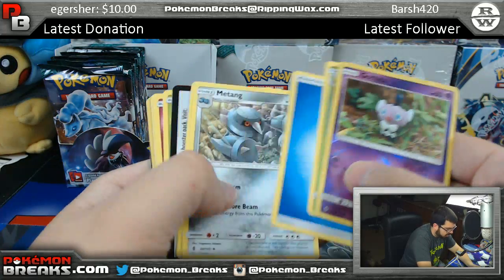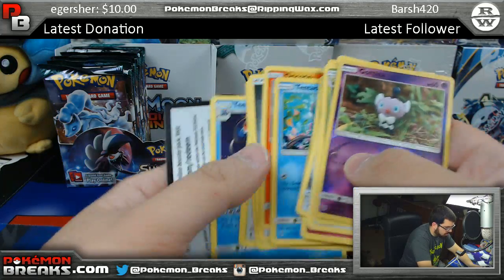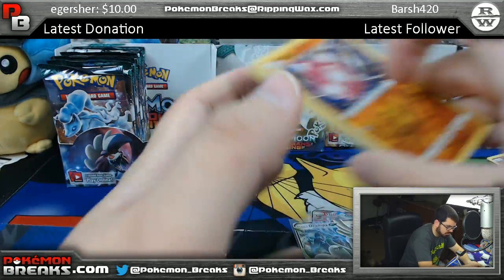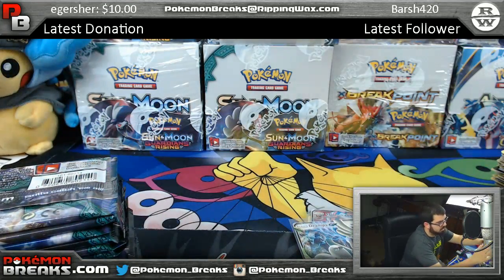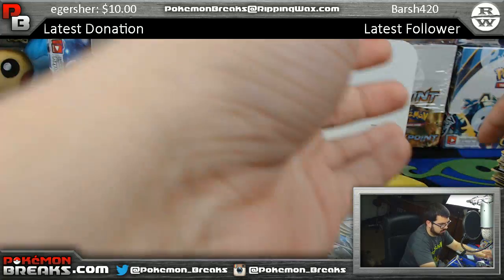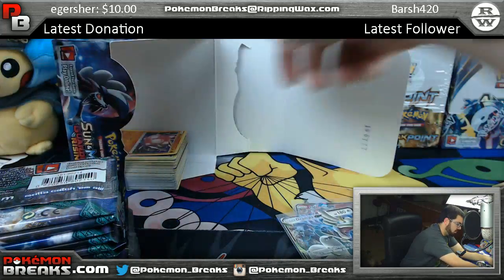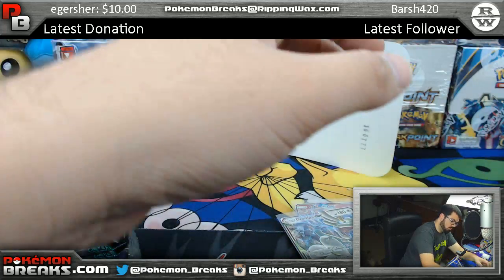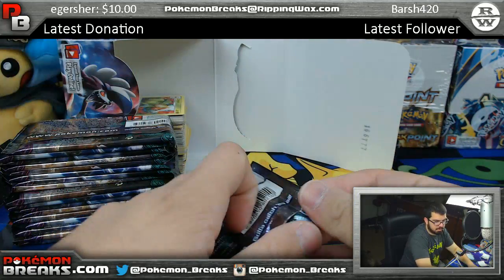Gothita, Victory Bell. Vanilluxe, Vanilluxe, Oricorio. That was the first half of the box. Let's get these packs out, put these away, and start the second half of the box.